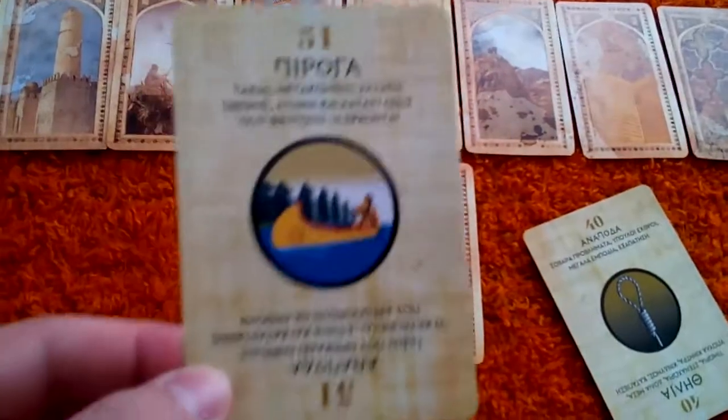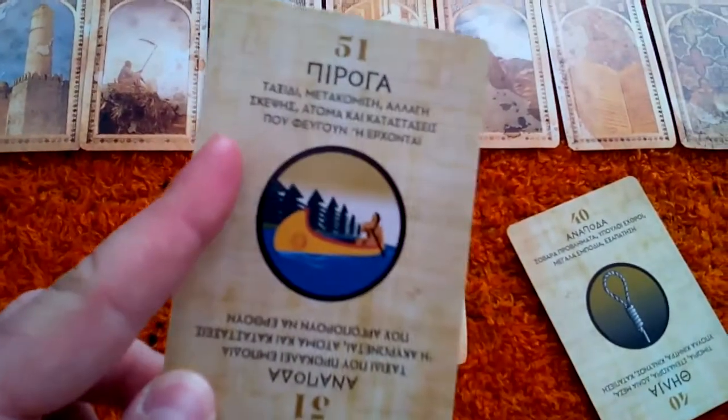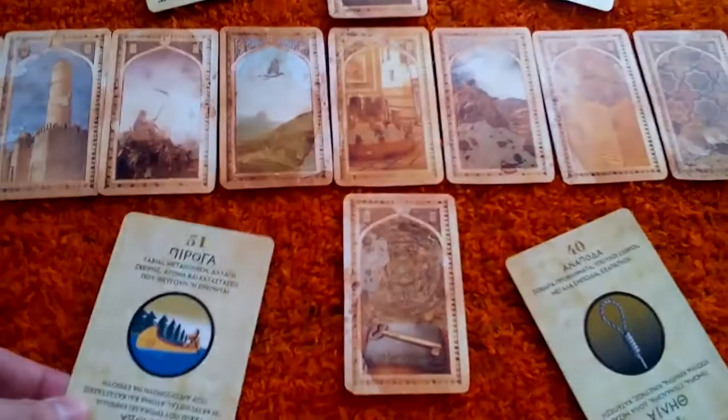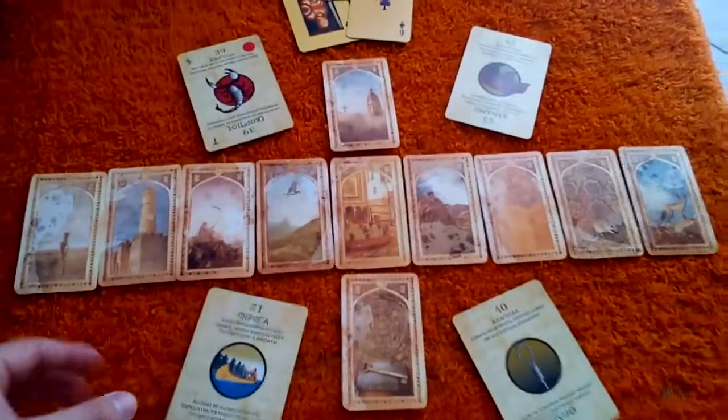And in this deck you have notes and keywords when the card is correct and when it's upside down, so you can read them.